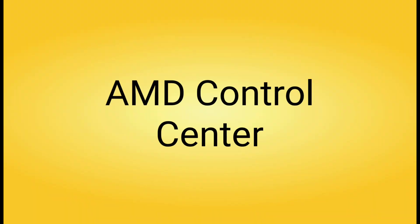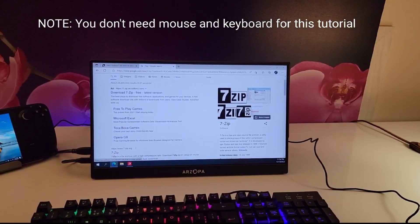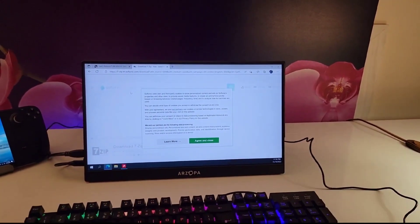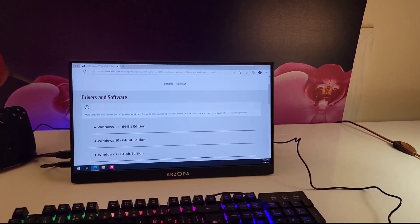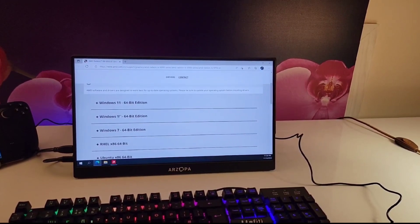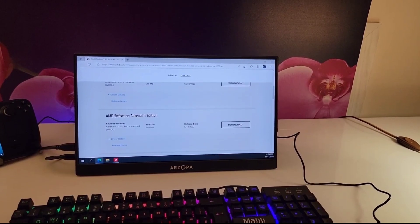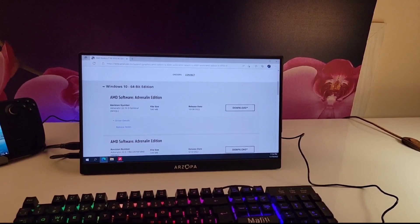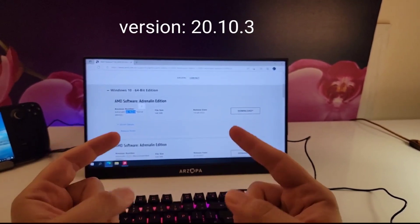Next we have the AMD Control Center. To get this gaming panel, first go to Google and download 7-Zip — in my experience this worked best. Then open the link in the description below. Scroll down and find the Windows version you have. I have Windows 10, so I'll click the Windows 10 option and find the correct drivers. Before downloading, you need to update your APU drivers found in the Steam Deck resources page as usual. Then download version 20.10.3, which is compatible with the latest drivers Valve put out.